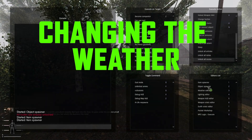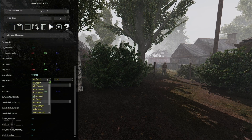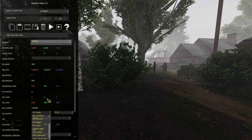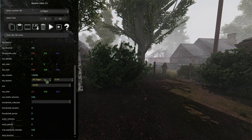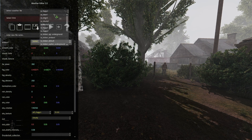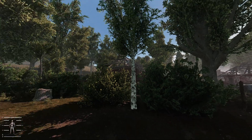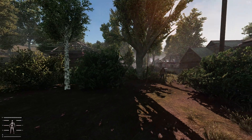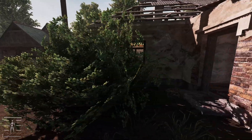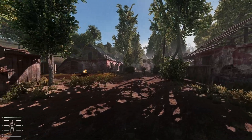Other menus in there you can go to include the object spawner and the weather editor. We can go into the weather editor — right now it is foggy, so let's make it clear. You just select the weather file at the top; I was messing about with the weather file down here, but I just need to select clear weather at the top. This would have been very handy for when I was recording videos and it was foggy — I could have just changed the weather. I actually just edited the game files, but there you go — learned something new.